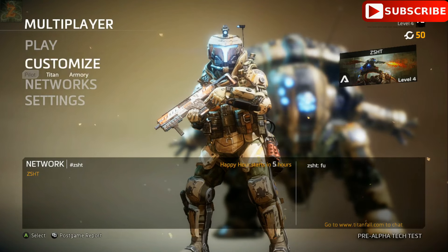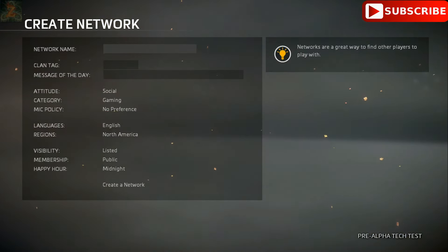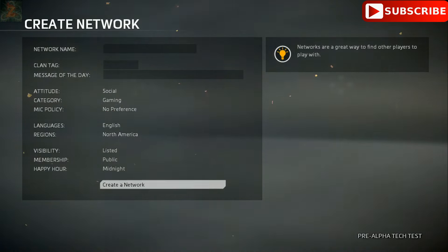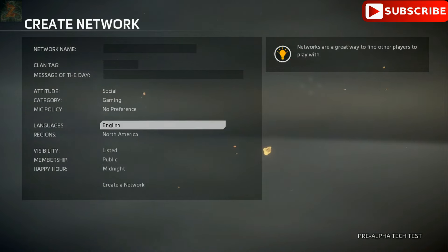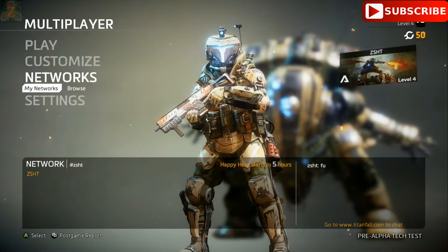Once you're in the game, what you're going to do is go to Network > My Networks, and you're just going to go to Create. You can see mine's already created. Just create your network and make sure you have all the same settings that I have — like I said in the other video. Pause the video if you need to and check out my settings.